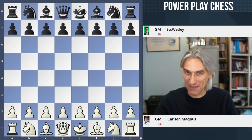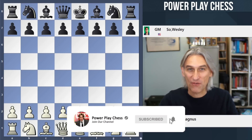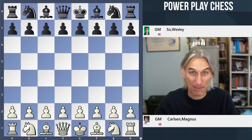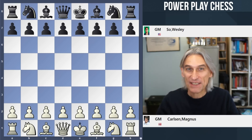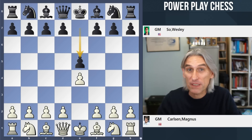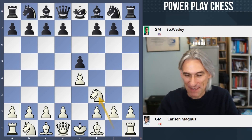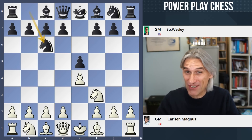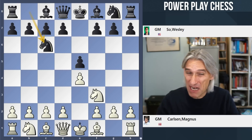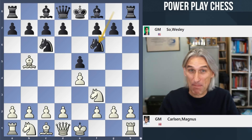Magnus Carlsen, the world number one, is back in action in the final tournament of the Meltwater Champions Chess Tour. It's a rapid play event, and in the first round he played a mini-match against Wesley So, who is in superb form at the moment, having won the Global Chess Challenge on chess.com. This is the third game — the first two were very tight. Carlsen has white, and it's a Berlin.